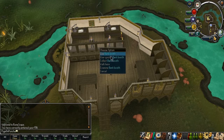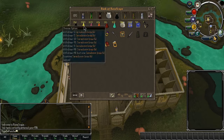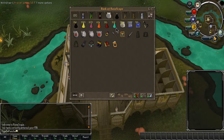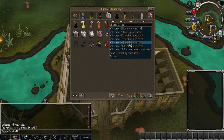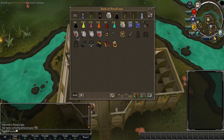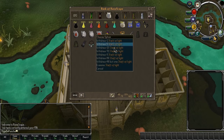Let's go into the bank and have a look at the supplies. I got my overloads, Sara brew, super restore, super prayers, prayer renewals, and prayer pots. I just keep topping them up after every challenge. If I make a decent amount of money, I'm gonna use my unicorns and my scrolls this time. As you can see, I got 100k fire surge spell casts. I got my ring of wealth and my seer's ring.